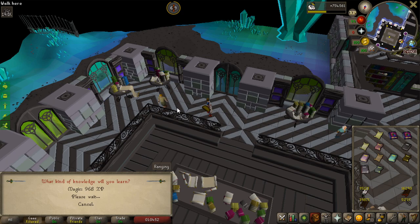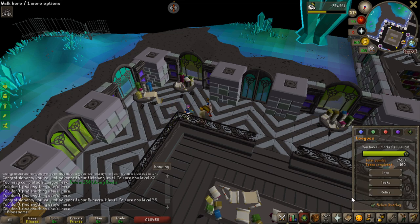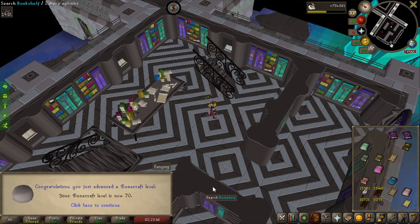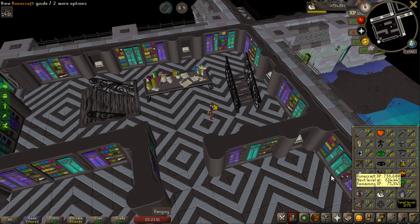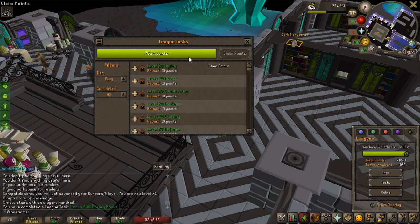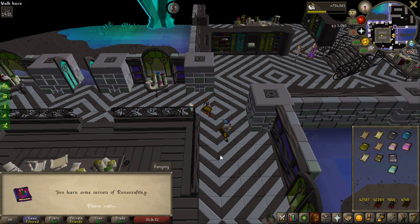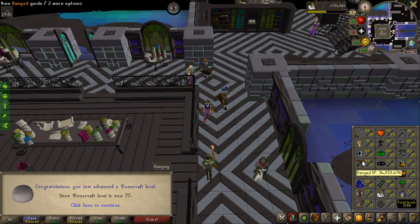Two things in this clip: I'm getting 60 runecrafting, and I just turned in 250 library books for 100 points. The last milestone before 77 is 70 runecrafting, and I've made 25,000 arrowheads — halfway there. Another easy points milestone: 500 books turned in for another 100 points. I'm about to get 77 runecrafting, which took quite some time, but during that I finished all the arrowheads and made 10,000 broad arrows.